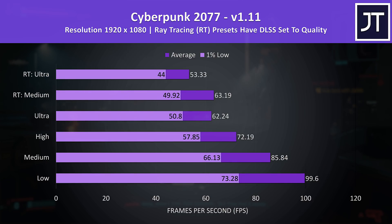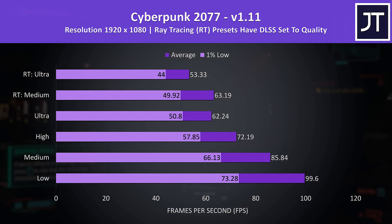Cyberpunk 2077 was tested in Little China with the Street Kid life path. The RT presets at the top had DLSS set to Quality, as this was the recommendation in the Hardware Unboxed ray tracing guide for this game. Even with ultra settings we're still able to run above 60 FPS at 1080p, which is pretty decent for a laptop, especially given the screen is 60Hz anyway.